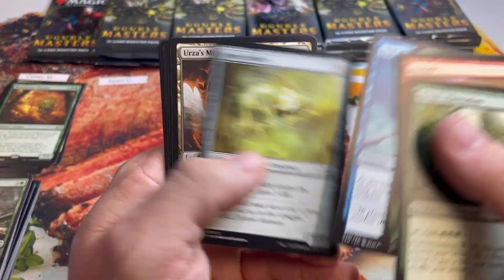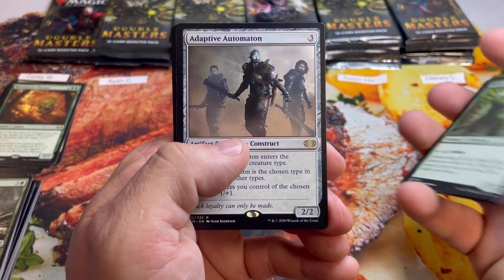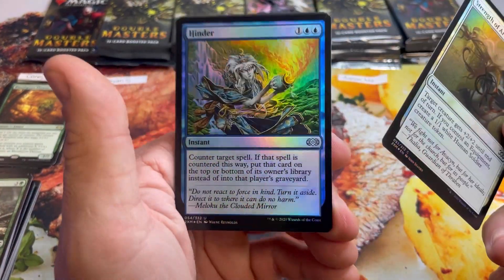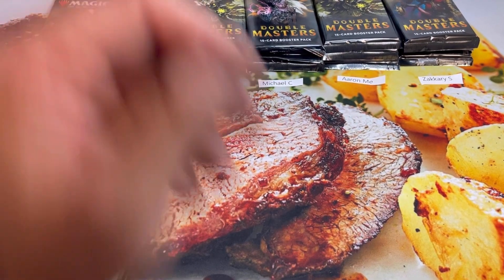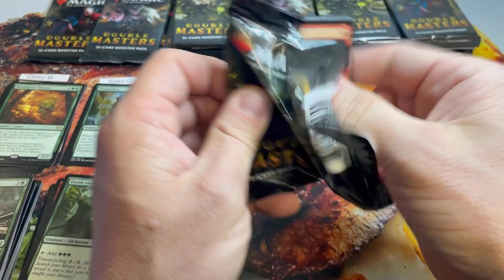Ryan, good luck to you sir. Starting off with an Elvish Aberration, an Adaptive Automaton, and an Aetheriodon — that's a big beefy boy. Foil Hinder, originally out of Kamigawa, very cool artwork. Eleven to start things off for Ryan — big start, that's what you like to see if you're after that topper.